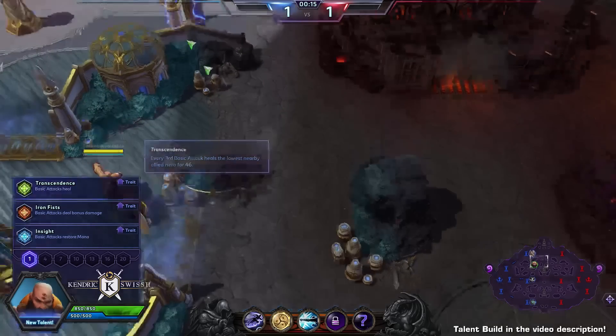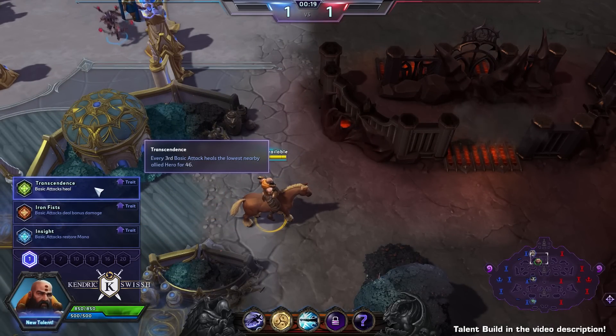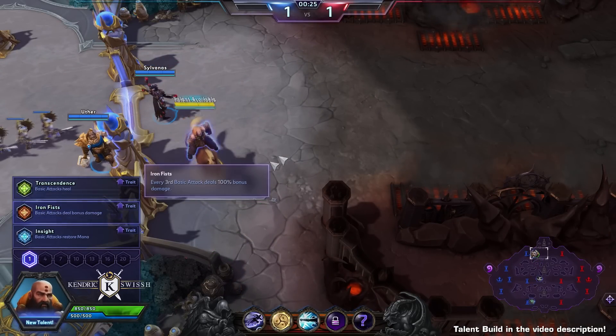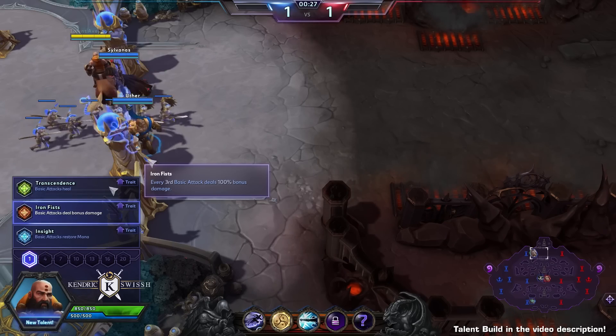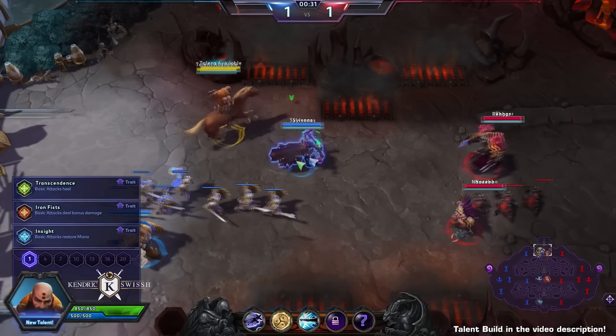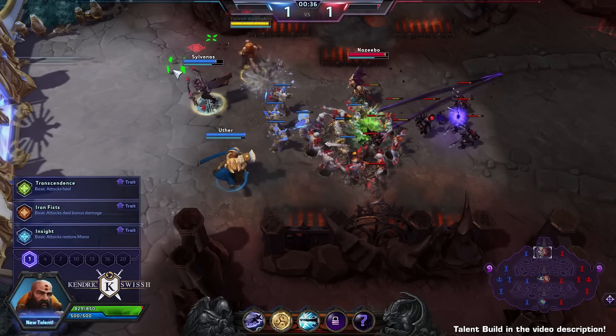All three traits have something to do with his basic attacks — every third basic attack triggers a different effect. Transcendence causes Kharazim to heal the lowest nearby ally for a small amount. Iron Fist causes him to deal more damage to his current target. And Insight, last but not least, restores a little bit of mana after every third basic attack.